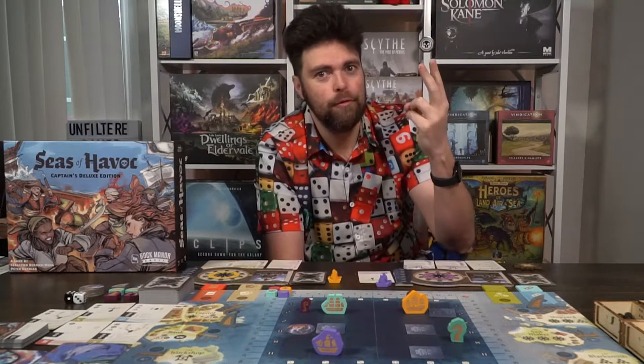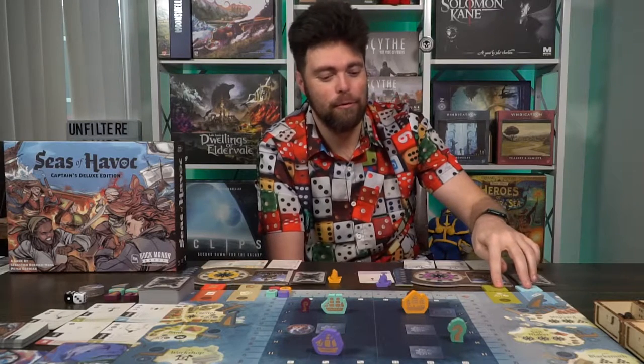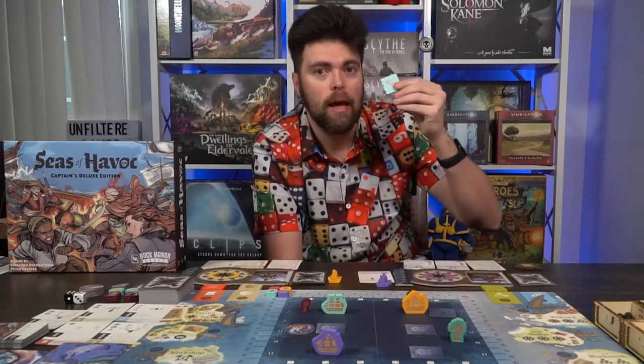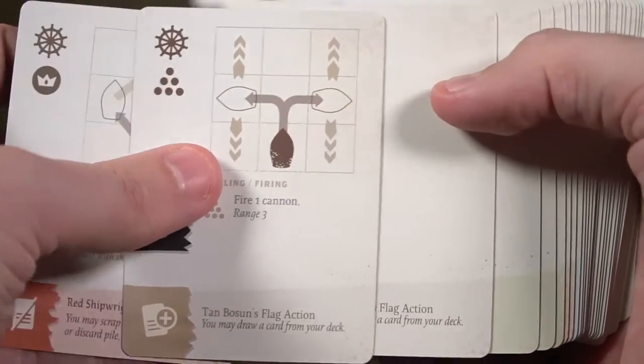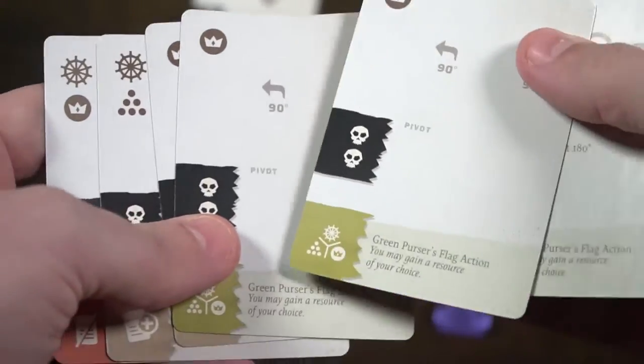Each card is unique and will do certain things, but the main things are rotate, move, and fire cannonballs. There are also flags that you get at the worker placement phase. Some cards you purchase in the market deck will have a symbol at the bottom that references a flag, and you'll do whatever that symbol says after you complete all the actions on the card. For example, one card says you can perform a maneuver going diagonal left or right, then spend a sail to move forward, and if you have the green sail flag you get a resource of your choice after playing the card. So if you have the flags and play the matching cards, you get the benefit.